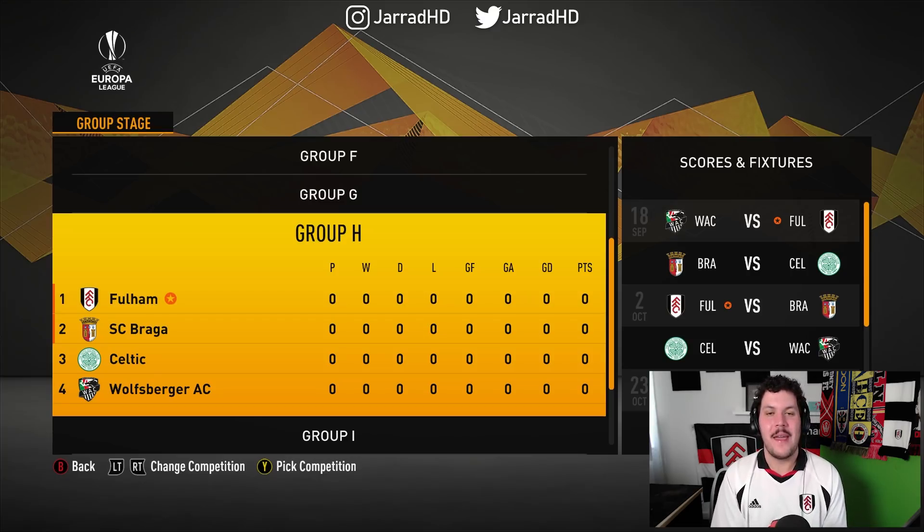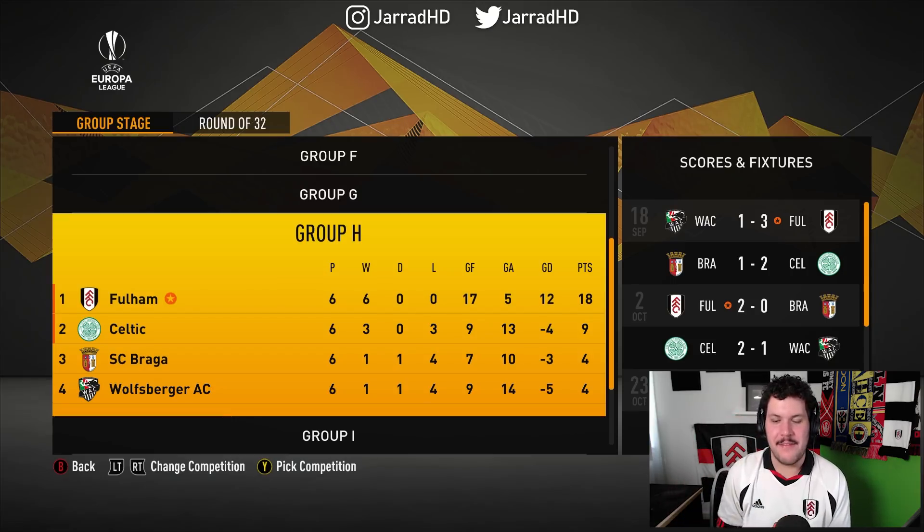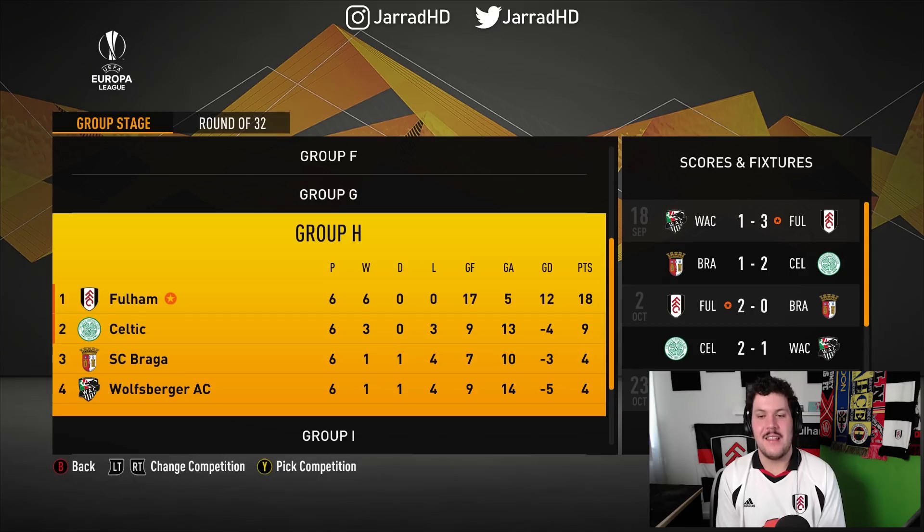Let's see if we can get ourselves through to the round of 32. Top of the league, baby — Fulham FC on top! Zero losses, only five goals conceded. We walk Group H, with Celtic coming through with us as well. We will be facing Spartak Moscow in the round of 32 of the Europa League.